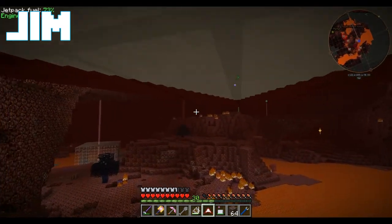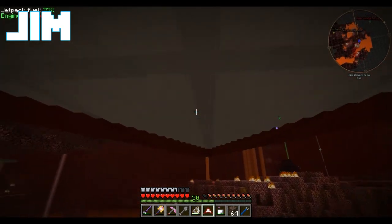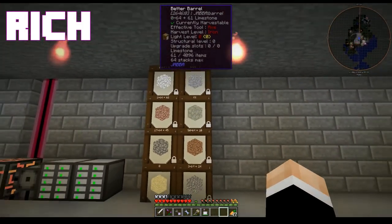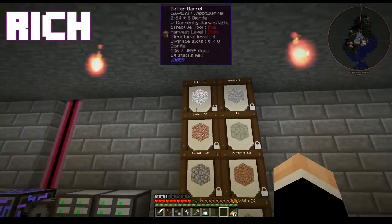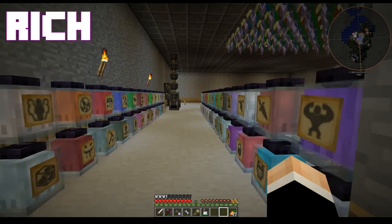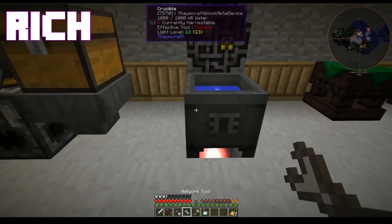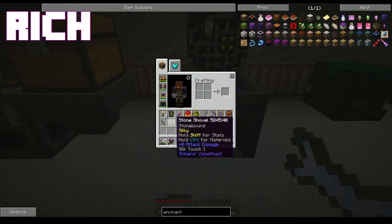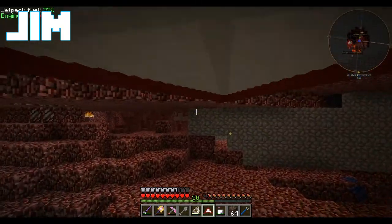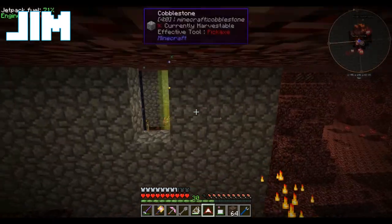Something I really want to do is once we get more stable power, hook these suckers up with storage buses — then we can access what they've got in them from the storage system. Nice barrels! We love you, barrels. Start moving this stuff. Niter — we love you, niter.